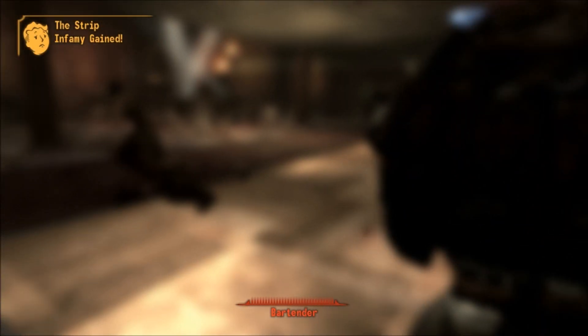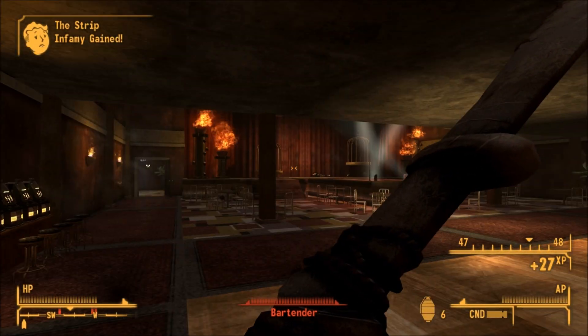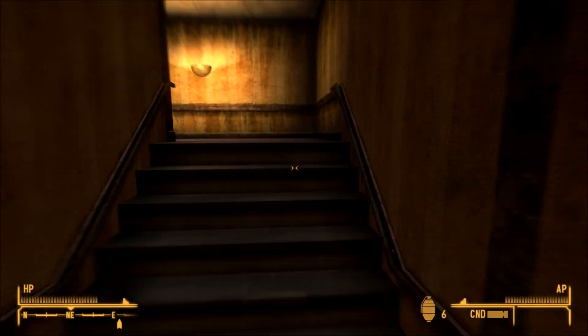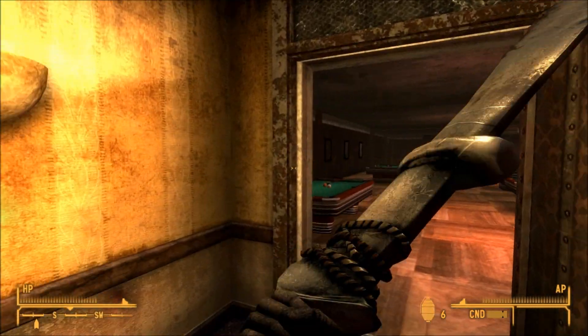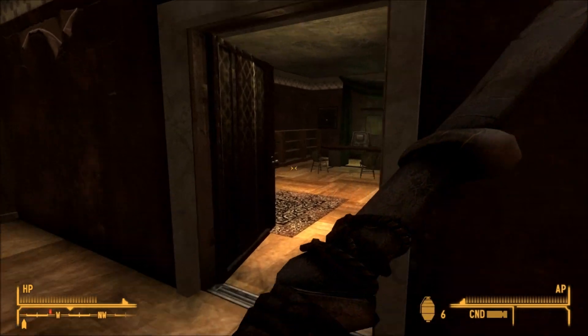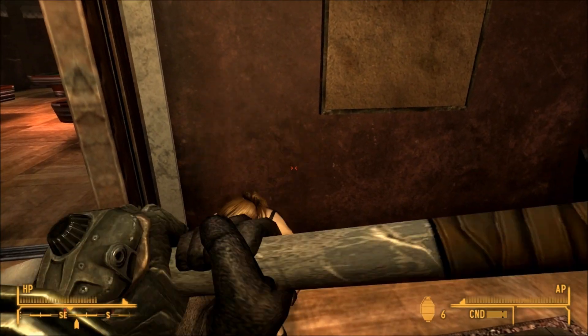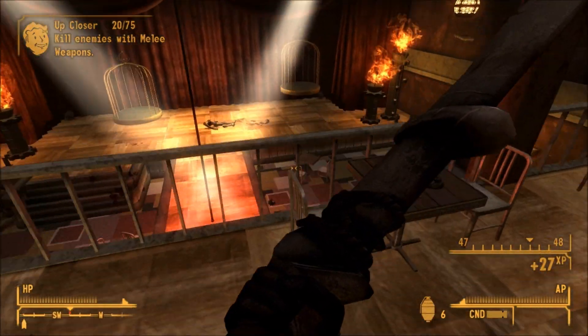Lanius actually has a different version of this weapon that is not meant for the player to have, as when you take the weapon from his corpse it gets swapped to the player version instead of his version. His unique version of this weapon has a base damage of 65, a crit damage of 30, and a damage per second of 102. He, though, inflicts over 100 points of damage per hit with his sword, so if your health is low you're probably going to have a struggle fighting him if you don't knock him down.